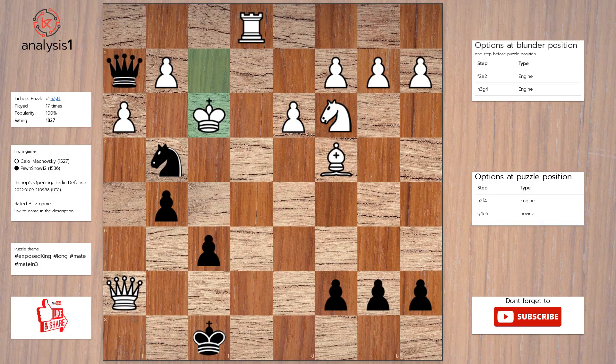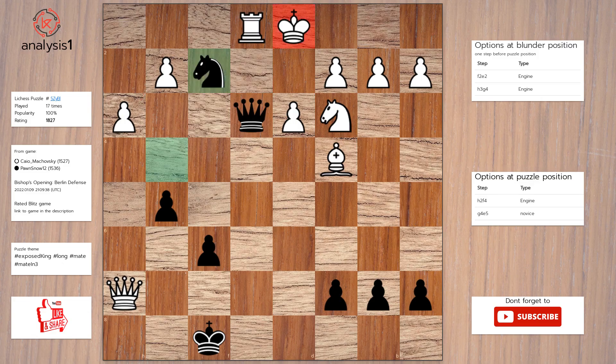The answer to this puzzle is: queen to f4, check; king to e2; queen to e3, check; king to d1; knight to f2, check.